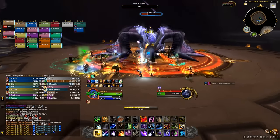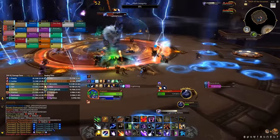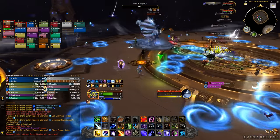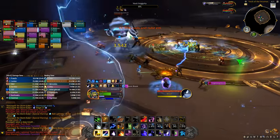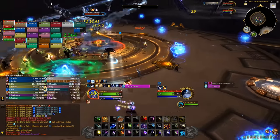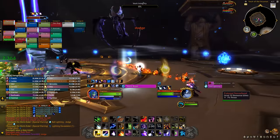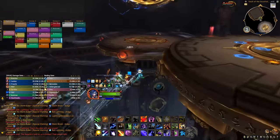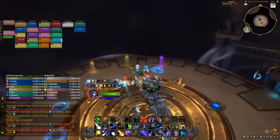When the vault integrity reaches 0, she flies up again and spawns a big add along with small adds that run towards the big one. CC the small ones and cleave them down — don't let them reach the big add or they will buff it. The add also spawns lightning balls, so avoid those as well as her lightning napalm strike. After the big add is dead, everyone must go towards the first platform and you will get pushed back there for the final phase.